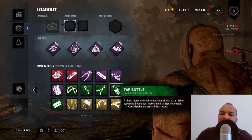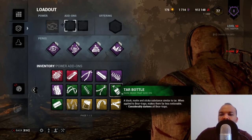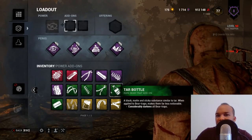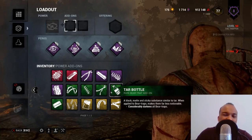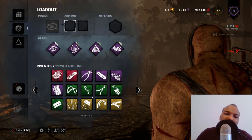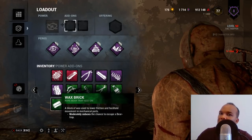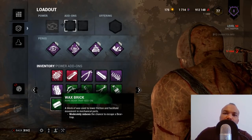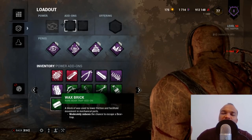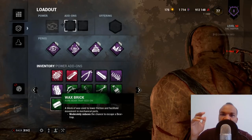The Logwood Dye and Tar Bottle make traps darker and harder for survivors to see. These can be useful on certain maps like the MacMillan Estate or Cold Wind Farm, but on maps like Lery's or The Game survivors may still spot your traps regardless. The Wax Brick is a really good, often overlooked add-on — it moderately reduces the time survivors have to escape your bear trap, helping avoid the frustration of survivors freeing themselves right in front of you.